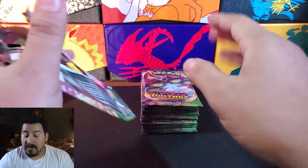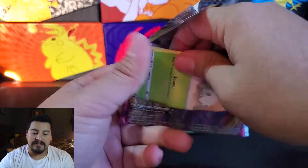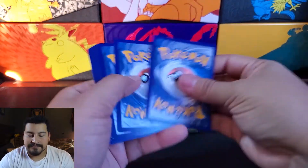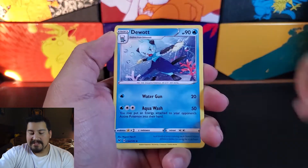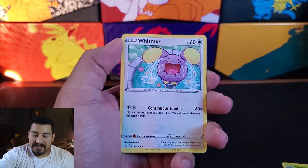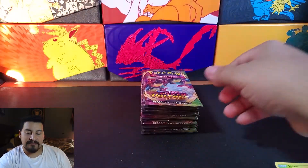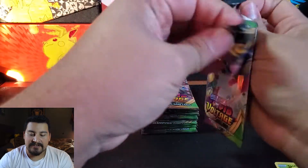Out of these packs — these are all from those sleeve packs, you know, the ones that have the cardboard sleeve around them. I just took them out so we could go through this faster. Normally I don't have good luck with them, but since Vivid Voltage is so hard to find and the booster boxes are just getting up there in price, I decided why not — you gotta risk it for the biscuit. Reverse Beedrill and a Lucario. That biscuit's getting pretty cold.